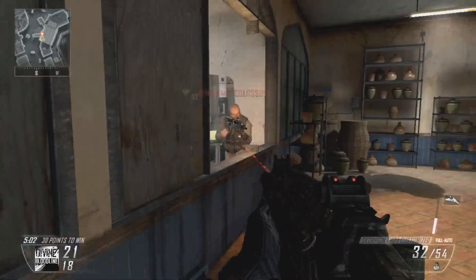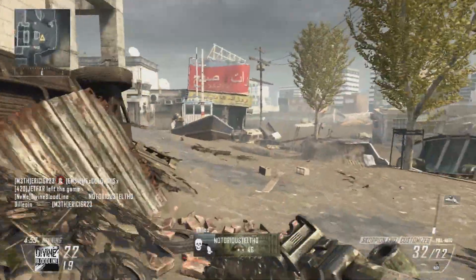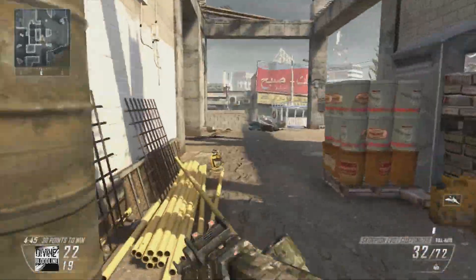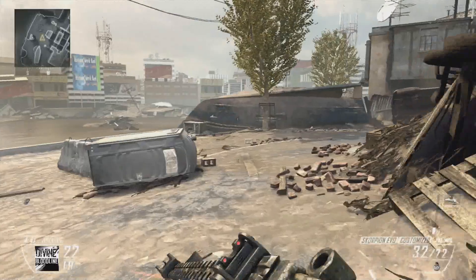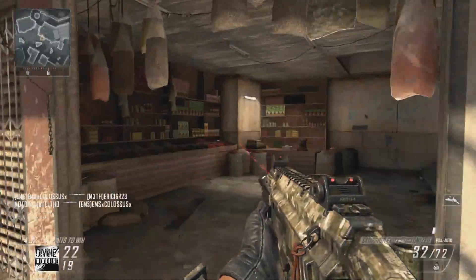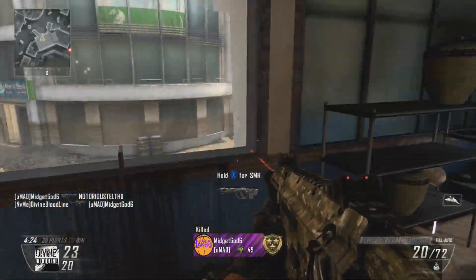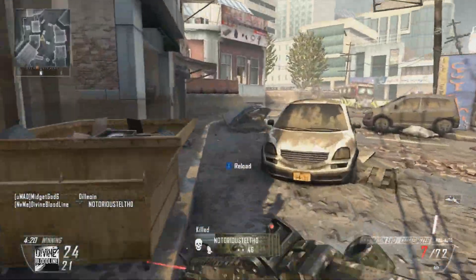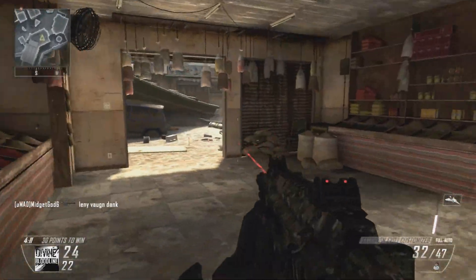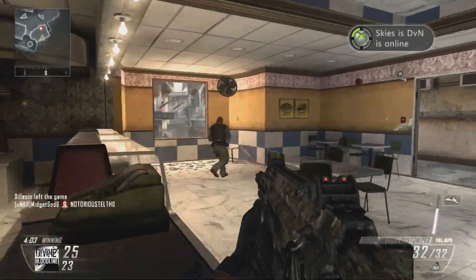I'm barely winning this game. I think there's a guy up here so I'm going to flank so he thinks I'm somewhere else. There's a guy down there but I'm not going after him — he's got a shotgun. I can't find anybody. I hate having a guy this close to my score and not being able to find someone. Call of Duty, sometimes you're my best friend, sometimes my worst enemy. That wasn't too bad actually — a pretty long-range shot and it connected.